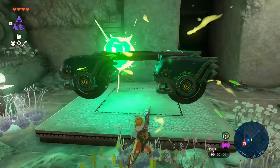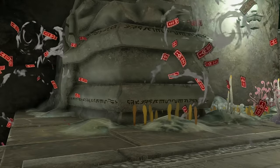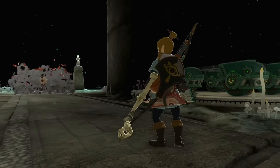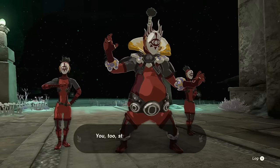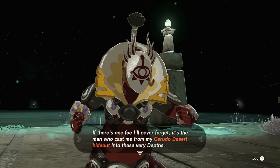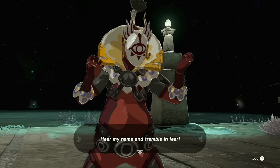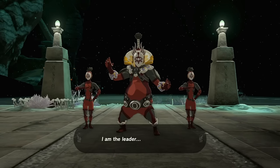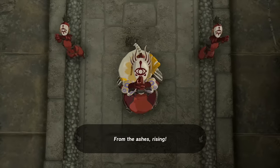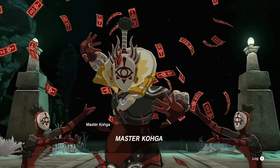Suddenly, Yiga Foot Soldiers appear — and it's Master Koga! There's no possible way this is a spoiler because in the last game you knocked him into the underground, and now he's in the underground. 'The strong, the depths defying, from the ashes rising... Master Koga!'